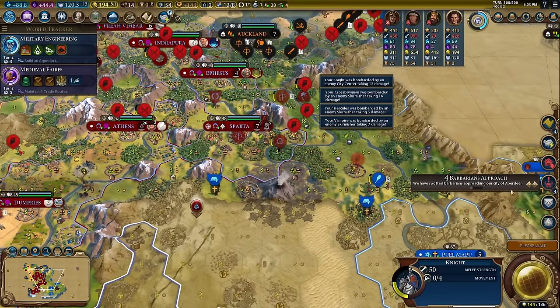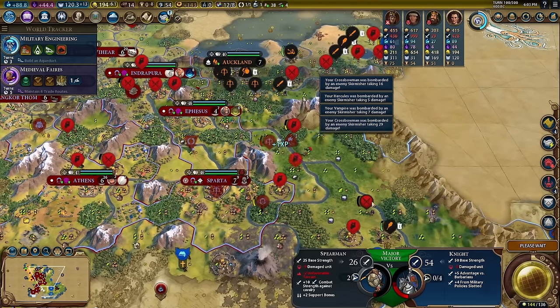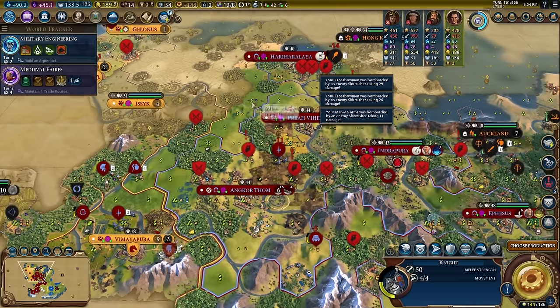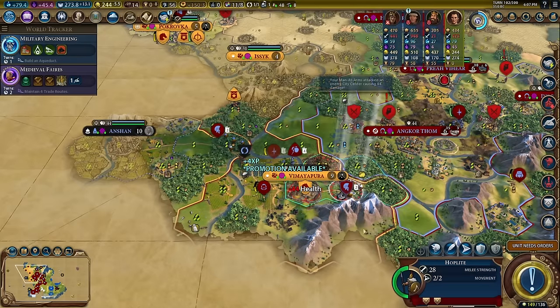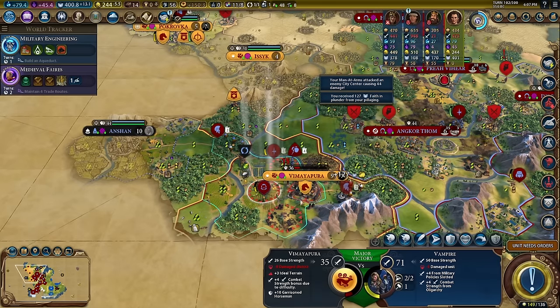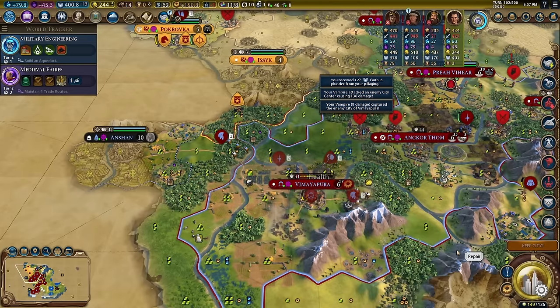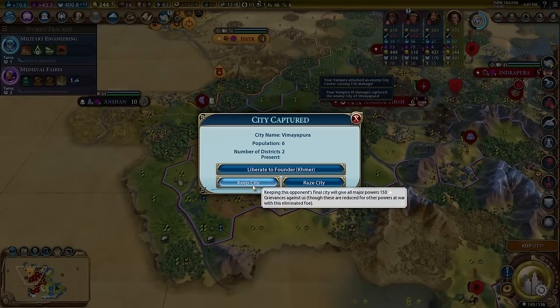Nothing died — nothing of ours died. Well, the barbarians are still going. Attack there, pillage this, and let's just take this thing out — no problem. Go ahead and repair this and keep this city.